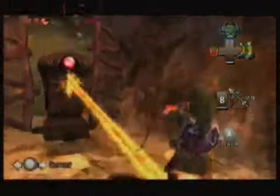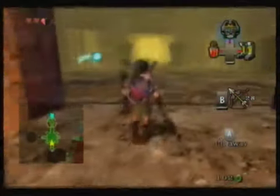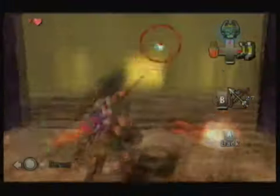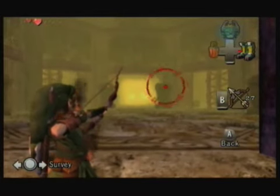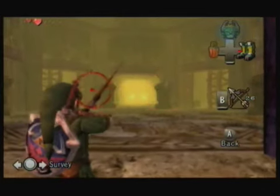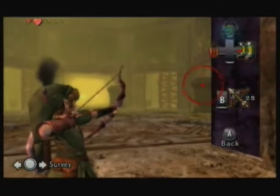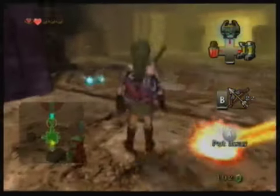These things shoot fire out of their bodies. We've seen them before. When you run across this room they become active. This is the first time we're confronting them and now we can actually kill them because we can shoot their red eye. I've just realized that the fire doesn't actually come out of their eye — I always thought it did.